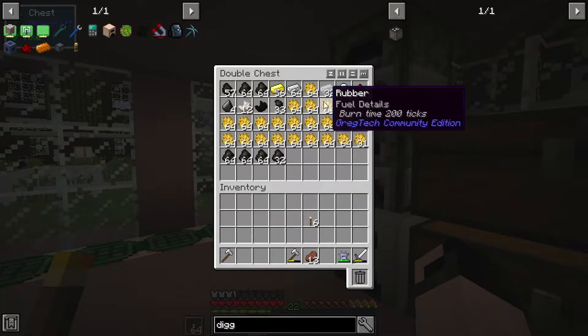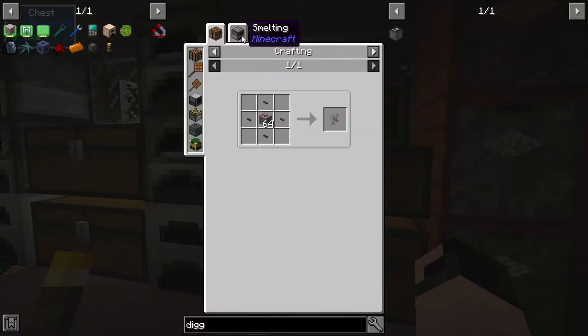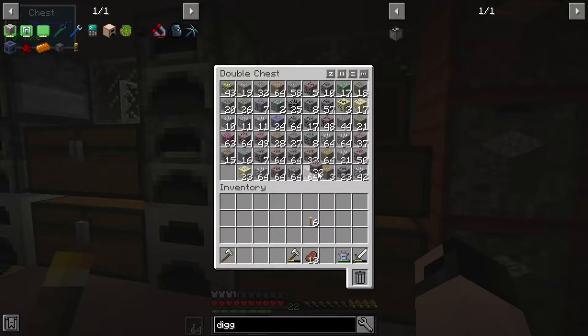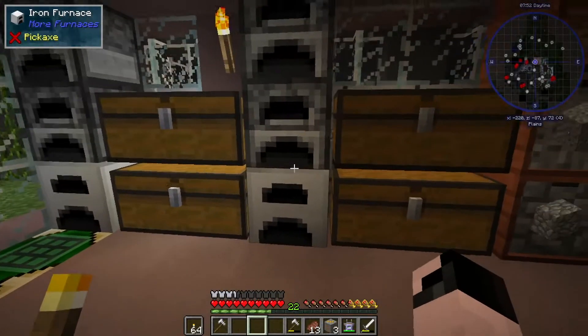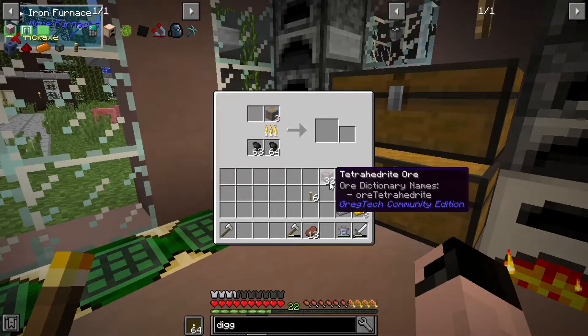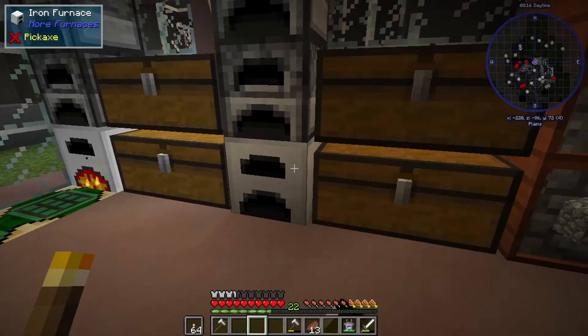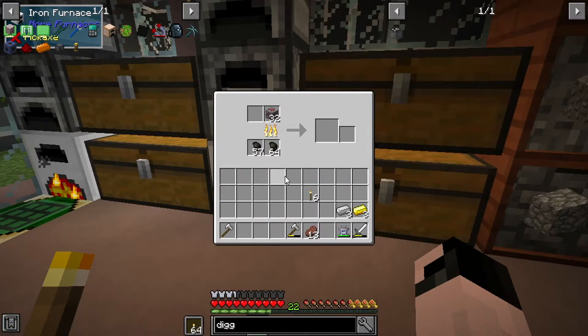I've gotten a little bit of copper, found two diamonds on accident, and have a lot of rubber which can become very useful today. This tetrahydrate ore can actually be smelted into copper. I'm also going to smelt our redstone ore - the great thing about this is whenever you smelt it, it actually turns into six, so it's not bad.